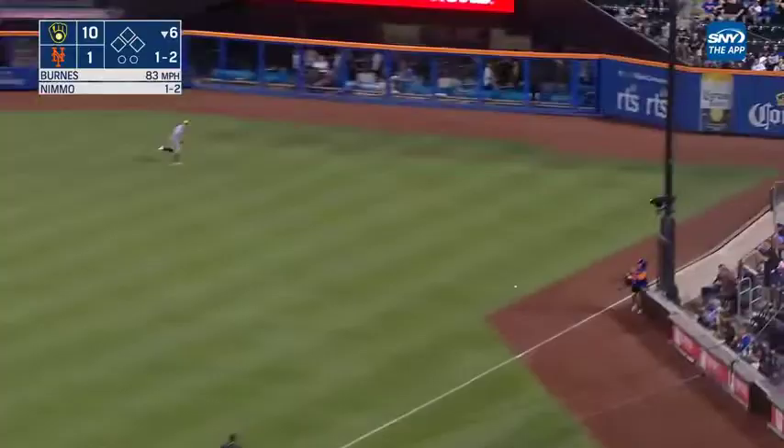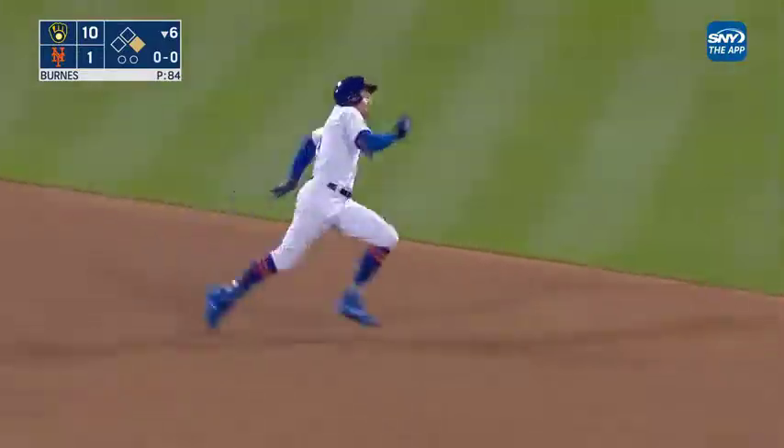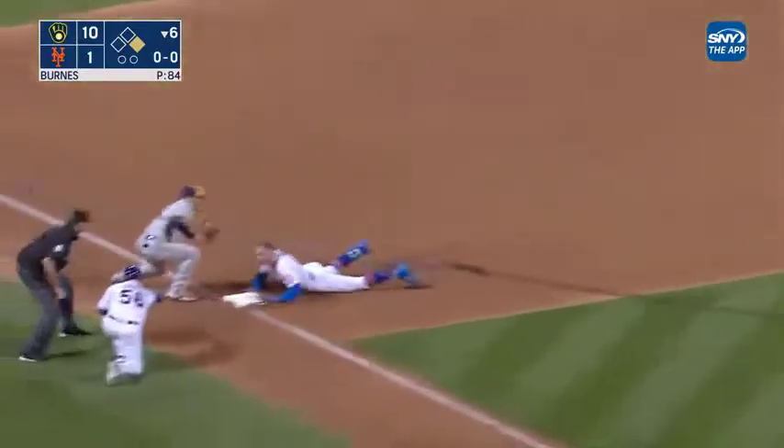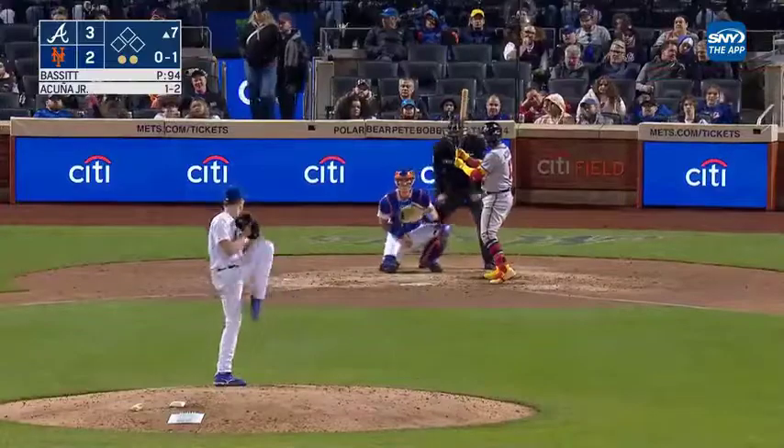That's drilled down the right field line by Nimmo, and he buries that in the corner for an extra base hit. Nimmo is going to tool around second and try for three. The relay throw to third by Arias — not in time.